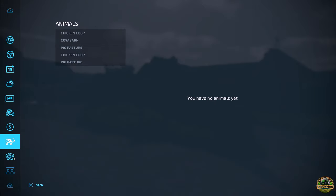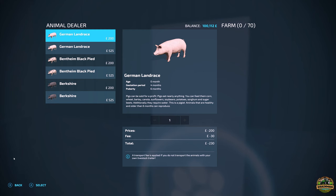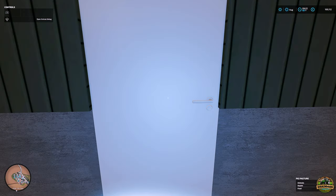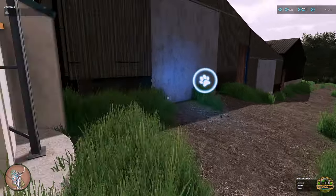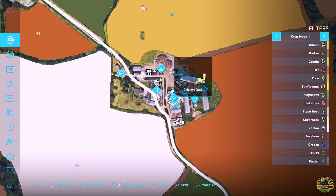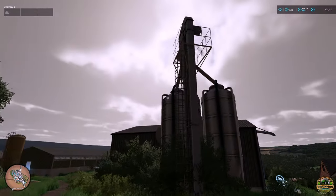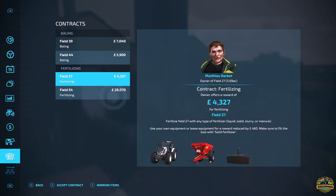Animals on the map: there's a chicken coop, cow barn, and pig pastures. The first pig pasture holds 70 head, the chicken coop holds 250, another pig pasture is also 70 head, the cow barn holds 200 head, and there's another chicken coop holding 550 head - a little bit bigger. There's a drop point and fill point, plus a silo system for grain. With 82 fields, contracts will keep you busy - there's a fertilizing contract for 28,000 to get you started nicely, and baling contracts as well.